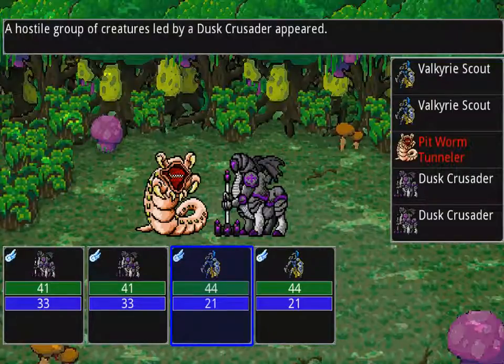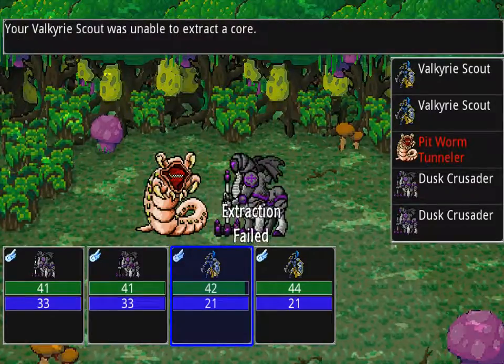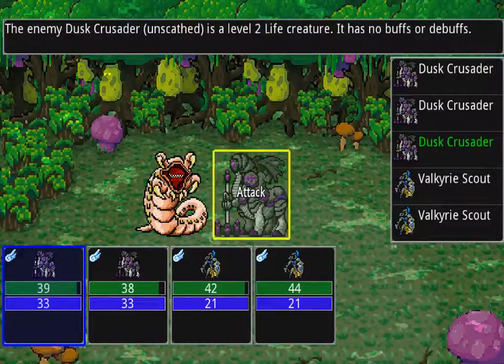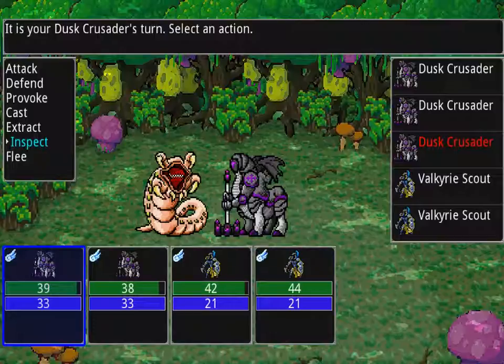We have our first double battle — a pit worm tunneler and a dusk crusader. Let's start with him because he's going to be the most annoying. Now let's inspect: so this creature, at the start of each enemy's turn, deals damage equal to 10% of its attack. That can be powerful if you're a high-level creature.